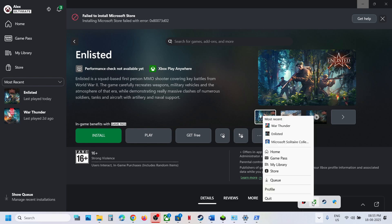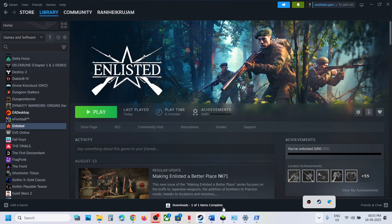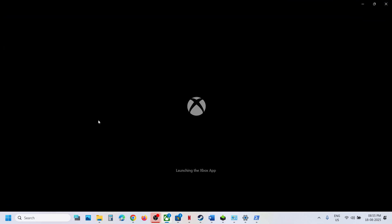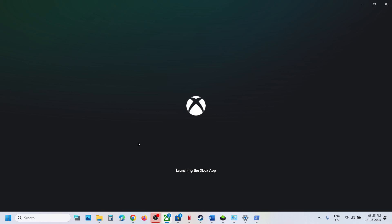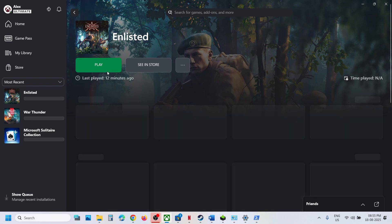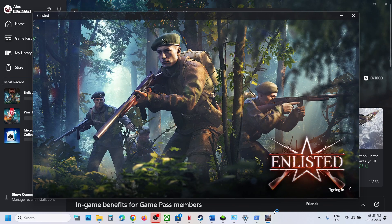If you see errors in the Xbox app after uninstalling Gaming Services, once Gaming Services is reinstalled, relaunch the Xbox app and you will get rid of all those errors. Then you can launch the game.